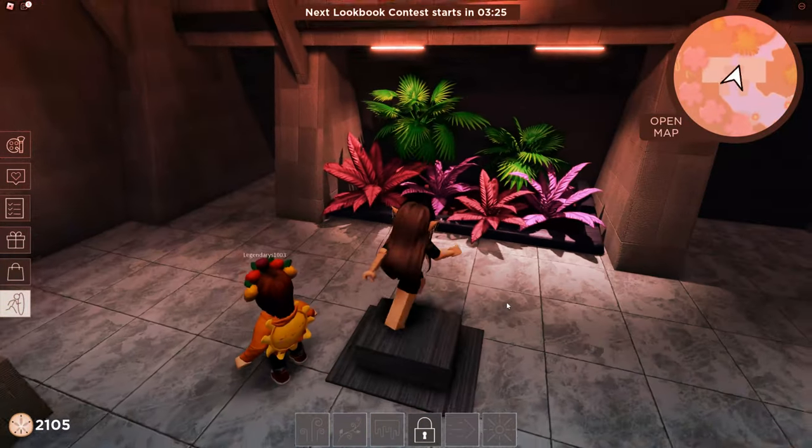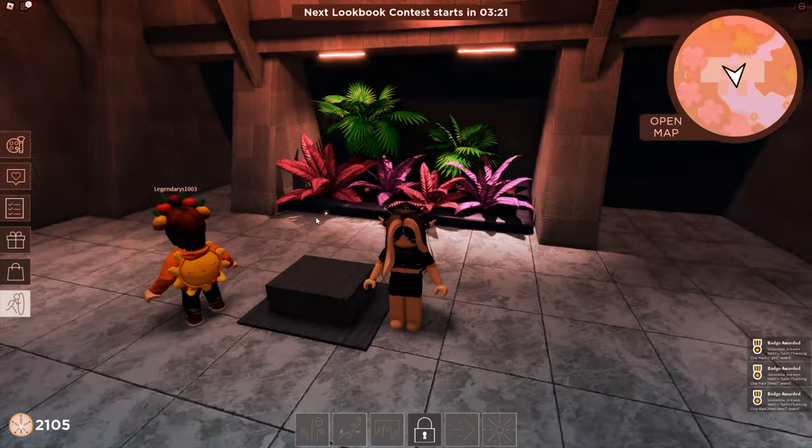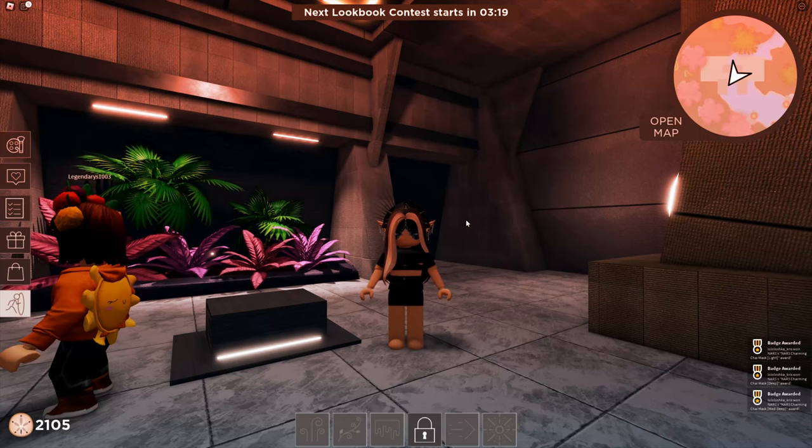Touch it with your avatar and in the right bottom of your screen, you'll get 4 badges. These are your masks.